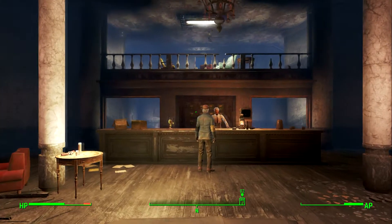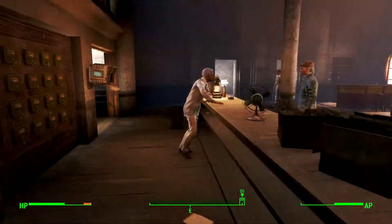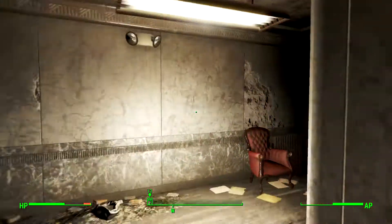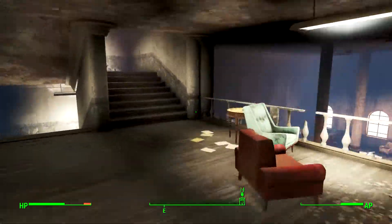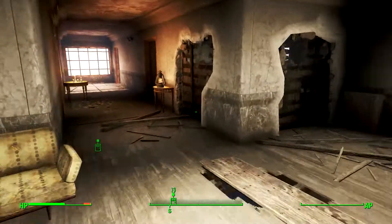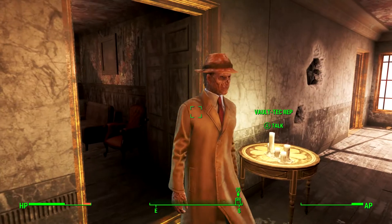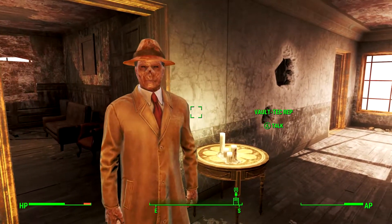Once you're in the hotel, go up the first set of stairs on the left or right, and then again once you're on the first floor — so you want to get to the second floor, not the third. Once you're on the second floor, start walking down the corridor and one of the doors will open.